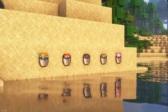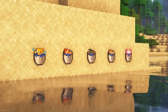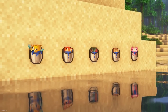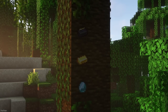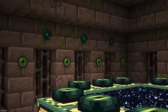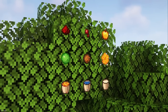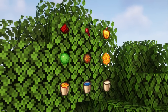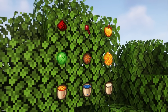Animated Textures brings an improvement to many items. All Buckets of Fish will now be alive and moving, including the Axolotl. Some items glimmer and shine too, like Diamonds, Gold Ingots, Netherite Ingots and Echo Shards. The Ender Pearl feels like a black hole, and the Ender Eye will now blink. You can also find changes to Fluid Buckets, End Crystals, Honeycomb and Spider Eyes.